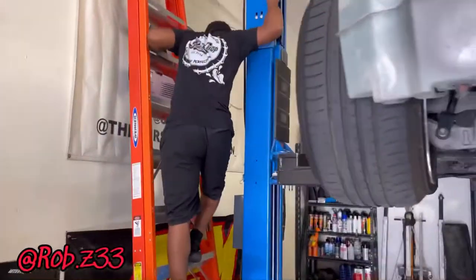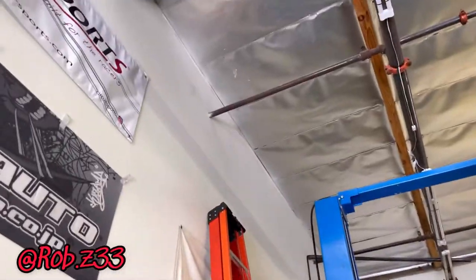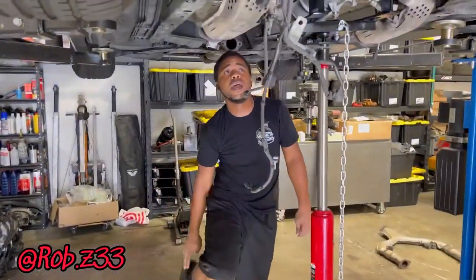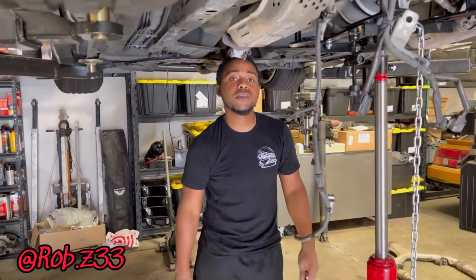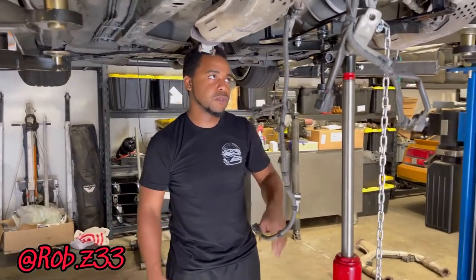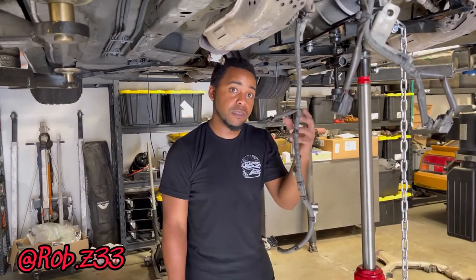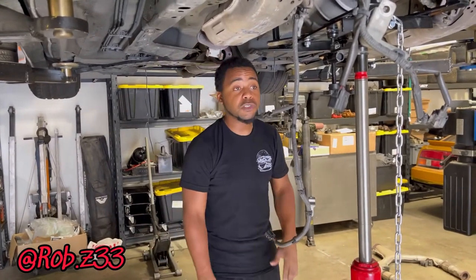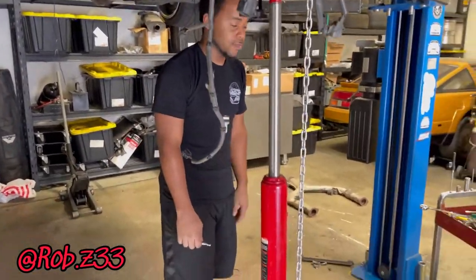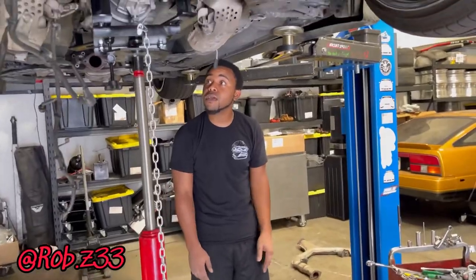Whoa, whoa, whoa, what you doing man? I had to disconnect the terminal on the battery because as I'm pulling it out, the starter is located right next to the steering column - that's a ground, it's metal. So the power cable if it touches it, it'll make contact and spark. Power to ground - we don't need those problems man. Other than that, transmission is about to come out right now.